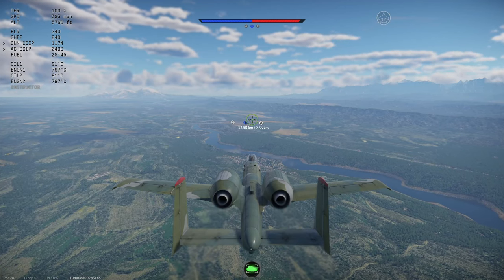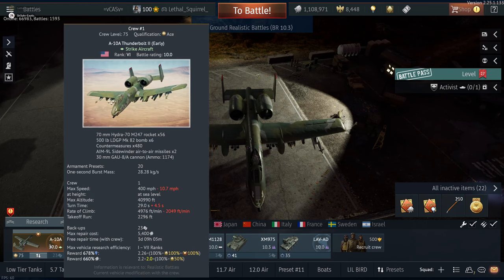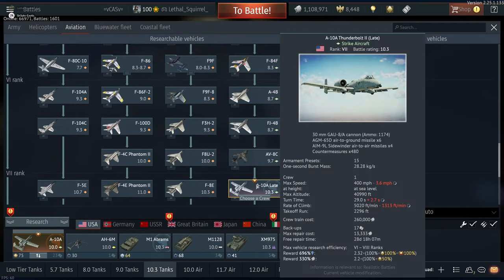Here is how to play the A10 in Ground Realistic Battles in War Thunder. Starting off comparing the A10s — the stats show it's essentially the same performing plane, the performance is pretty much the same as the late. The two big differences are the repair cost, crew costs, and the efficiency percentages. The tech tree one is 464 for research and 330 silver lions, while the other is 678 for research and 660 silver lions.